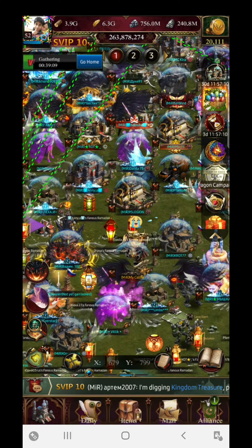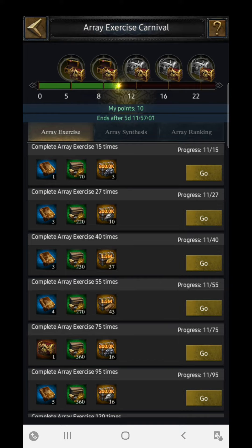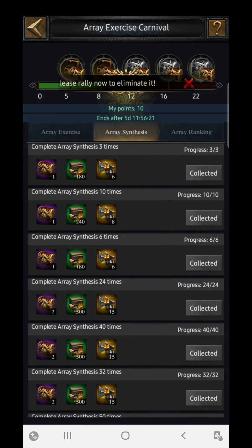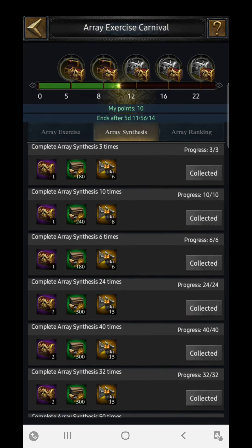Now let's move to the next event — the Array Carnival. There are three different sections. The first is Array Exercise: you have the chance to open three arrays on a daily basis for free, so don't miss that. The second section is Array Synthesis, which is the easiest section. You can synthesize any array — green, orange, blue, purple, any quality — and try to synthesize arrays up to 50 times to achieve all the milestones and collect numerous rewards.